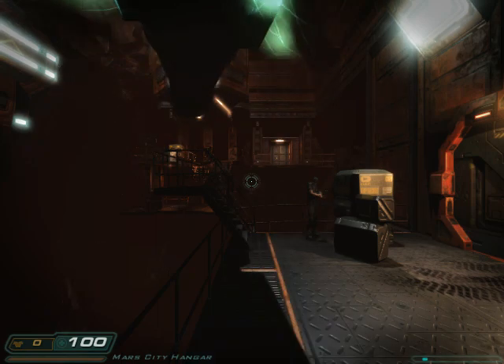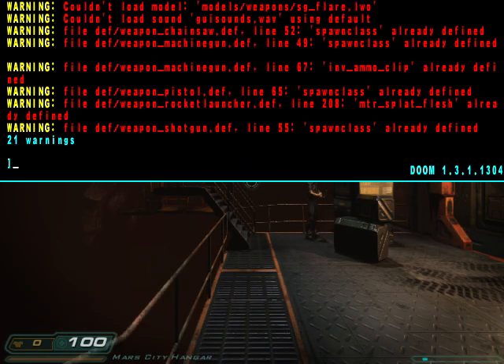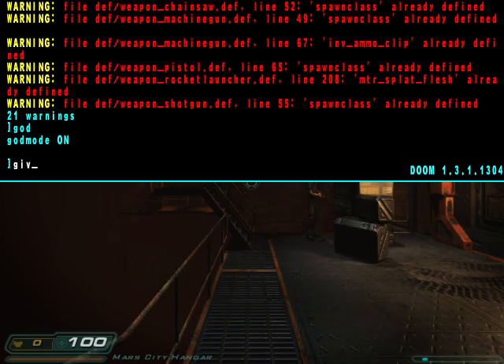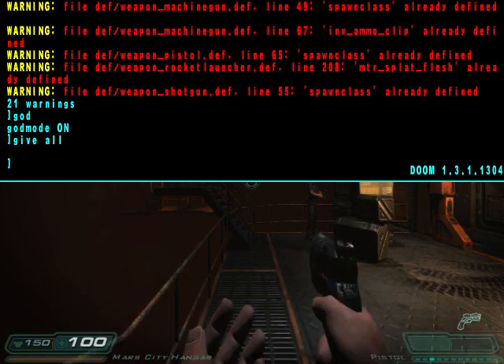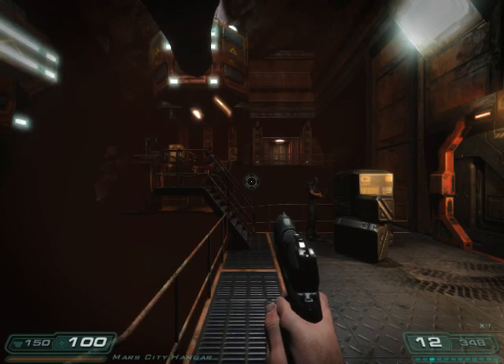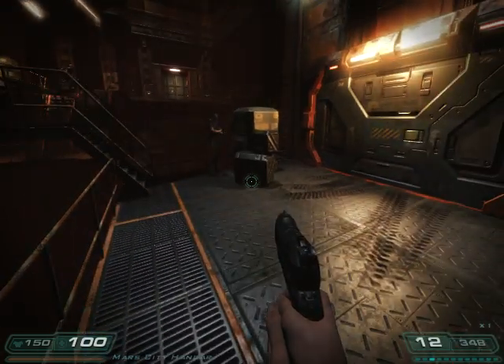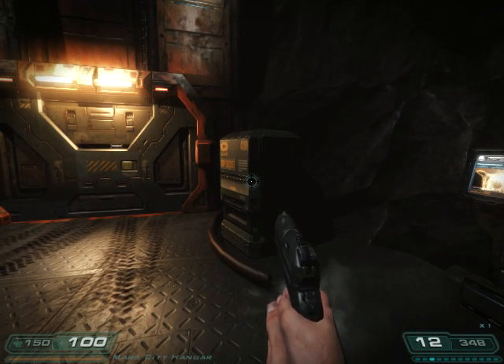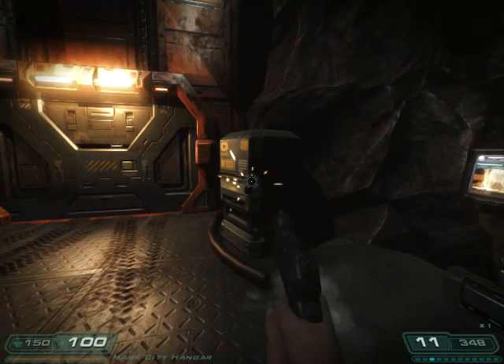So I'm gonna go ahead and initiate God Mode, and then I'm going to initiate give all for this demonstration. You'll notice that we got no clip sound — so when the gun popped up, it didn't go click. But you're gonna hear why. Here's the new gun sound. I like the new gun sound. That's the launch.